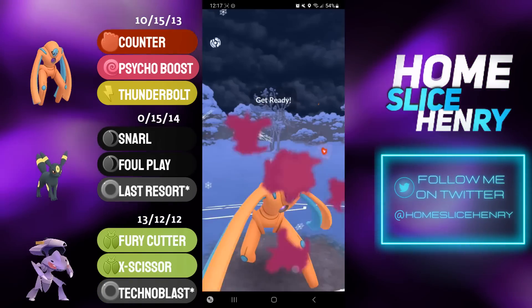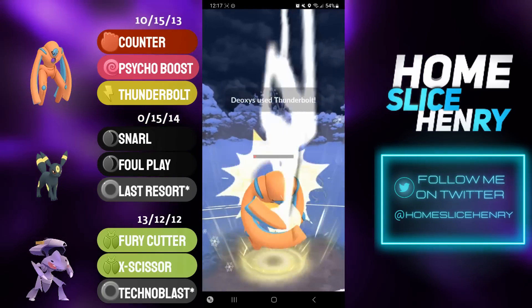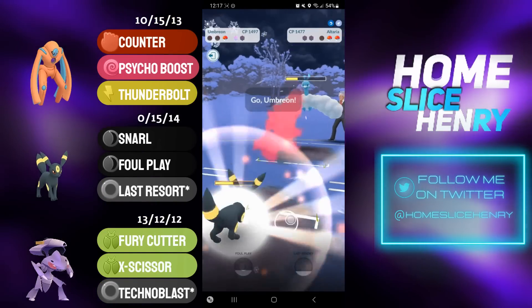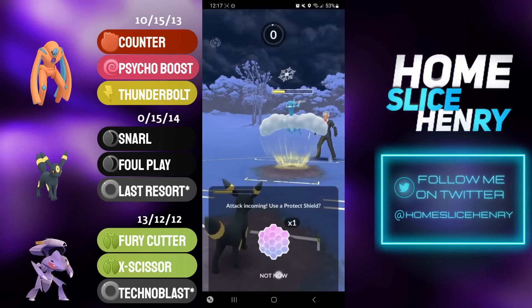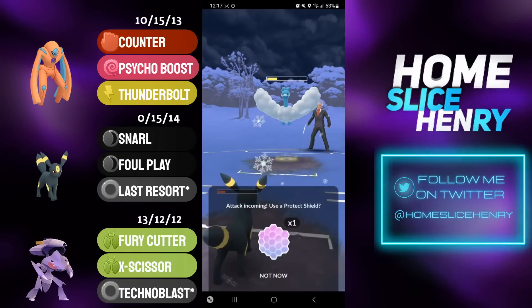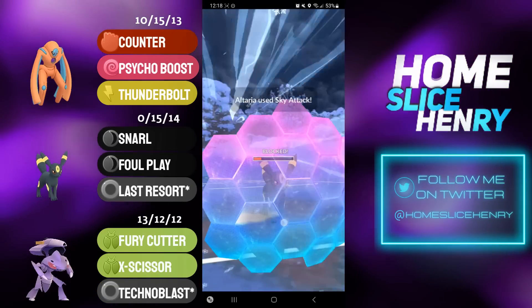Thunderbolt is going to get the shield from the Altaria. Altaria continues to farm; Deoxys isn't going to make it to the double Psycho Boost, so I'll settle for one final Thunderbolt. That gets the Altaria low — they have a ton of energy, so I think I need to call a Sky Attack to win. I no-shield and it is a Sky Attack — that's huge. Altaria able to make it to another Sky Attack; I'll commit the shield and farm up.